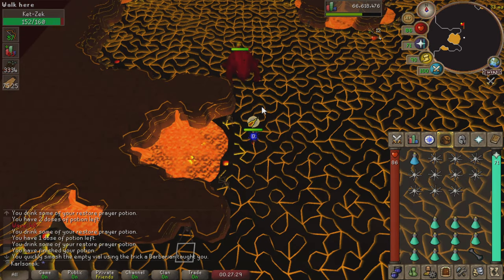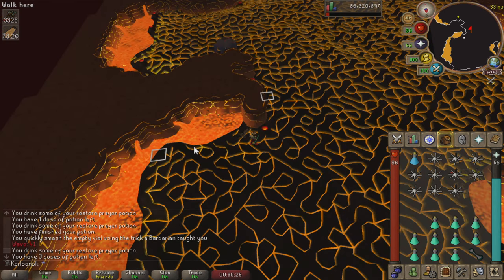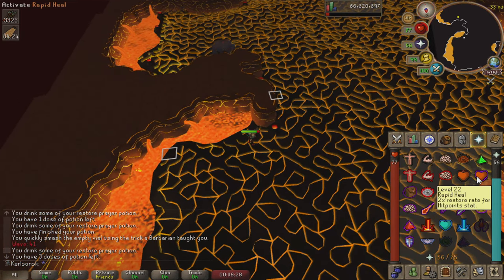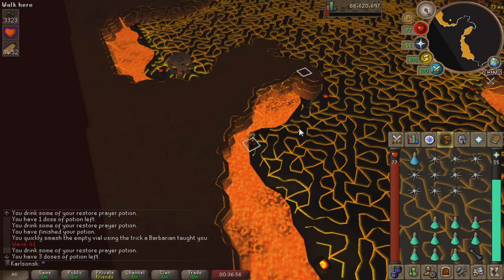Around wave 40+, make sure you conserve as much food as you can and keep at least one ranging dose for Jad. Having that extra range attack bonus is really important for the Jad fight. Make sure you have at least 4 karambwans going into the Jad fight, because you'll naturally have to tank a few healers and you'll want food in case you make a mistake. If you're running low on food and need to save it for Jad, use the Rapid Heal Prayer and hide behind a wall until you have full health again.